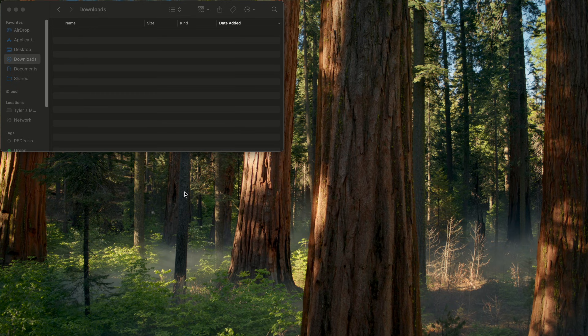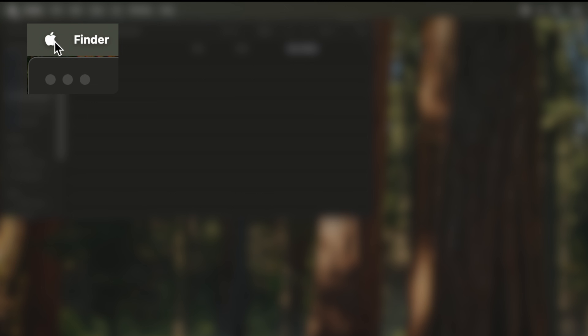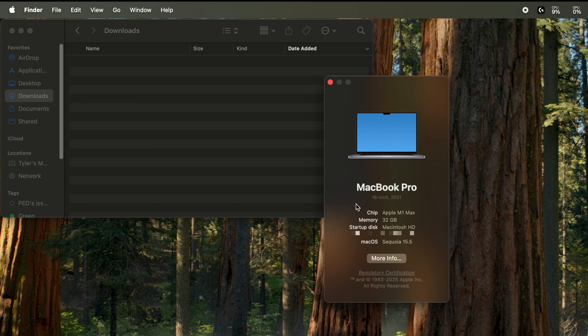If you're unsure of what you have, here's how to double check. On your Mac, go to the upper left hand corner and click the Apple logo, then click About This Mac. Here it will show you the specs of your Mac. Right below chip, you should see memory. Mine shows 32 gigabytes because I have an M1 Max.